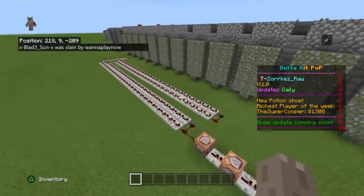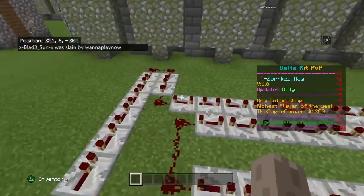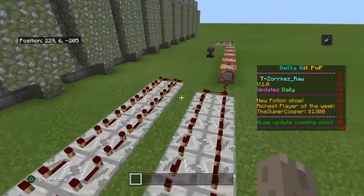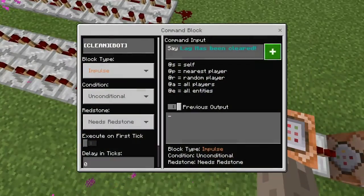First thing you're going to want is this redstone timer right here — very simple to make. Just make tons of repeaters and make sure they're on four ticks.